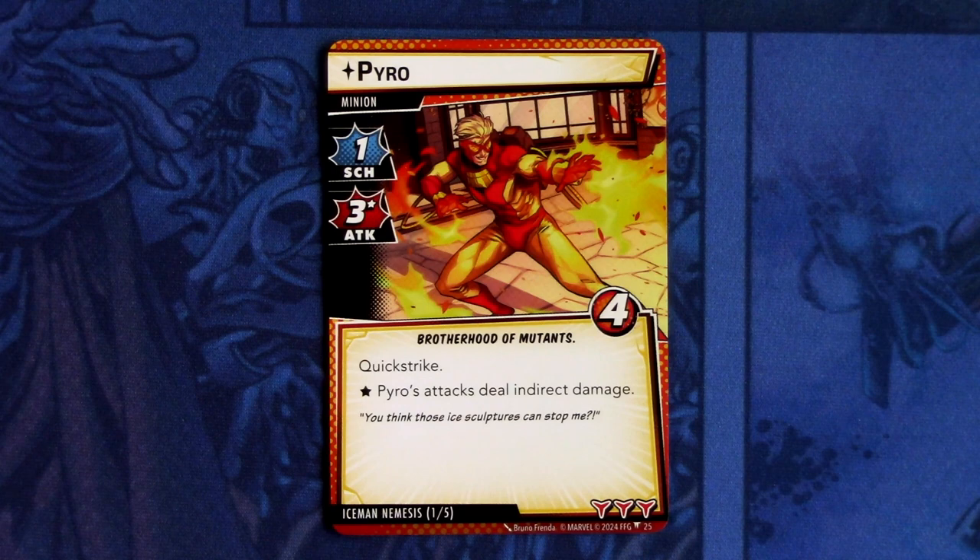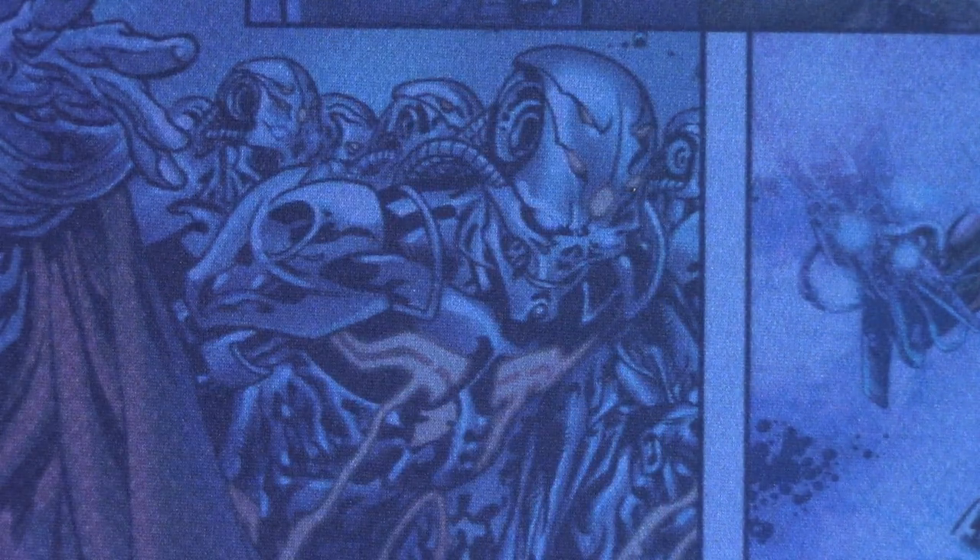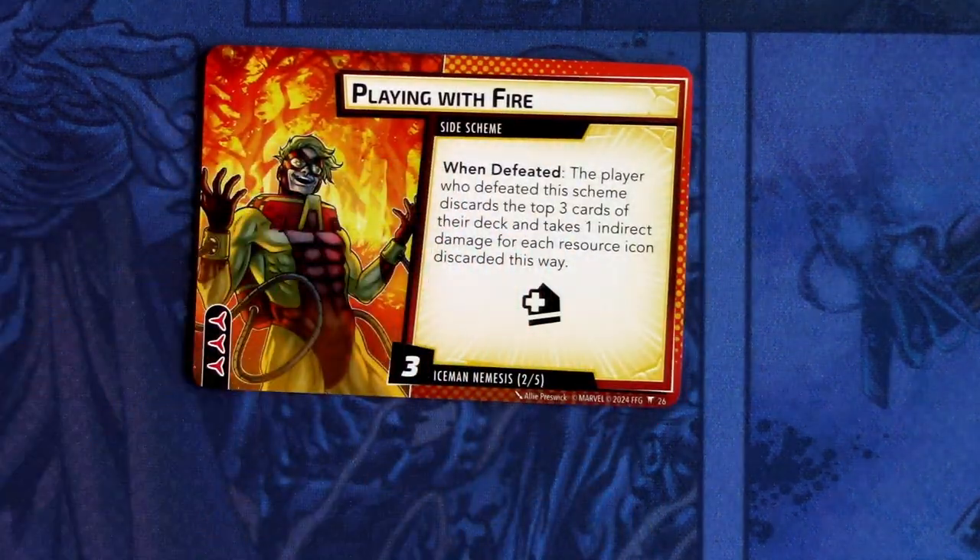Next up we have the nemesis sets — the nemesis minion is Pyro, which is thematic. Pyro is a one scheme and three attack with an asterisk minion, four hit points, Brotherhood of Mutants trait, quick strike. The asterisk is: Pyro's attack deals indirect damage. Pyro has three boost icons. Then we have the nemesis side scheme: Playing with Fire. When defeated, the player who defeated this scheme discards the top three cards of their deck and takes one indirect damage for each resource icon discarded this way. It has an acceleration icon, comes into play with three threat, and has three boost icons.